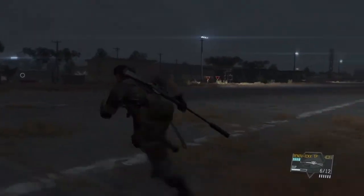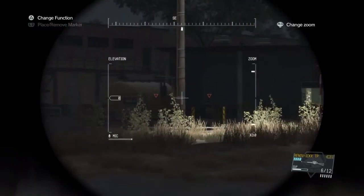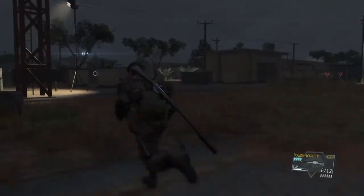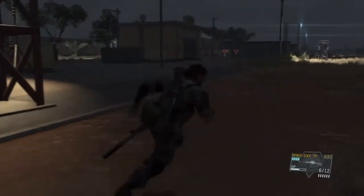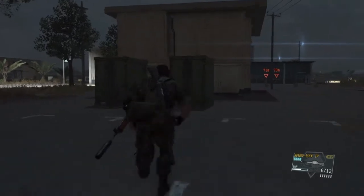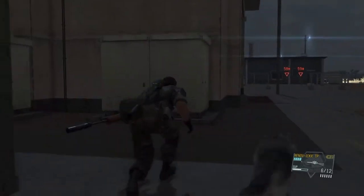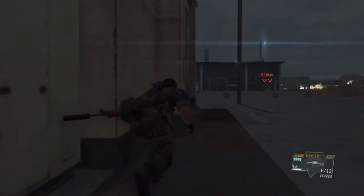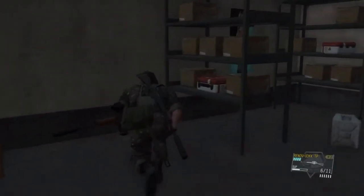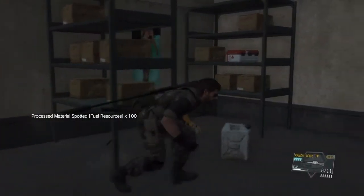From here we're gonna head over to the other side of this airstrip, noting the guard positions as we move along, and head into that small building I just spotted with my binoculars. As we head in, we're gonna crouch just in case those guys spot us.